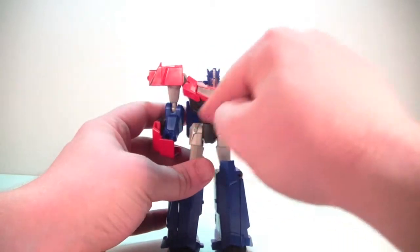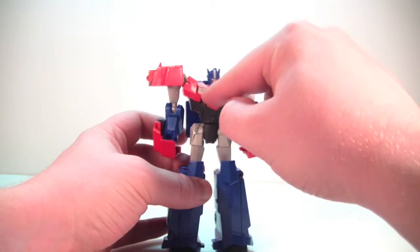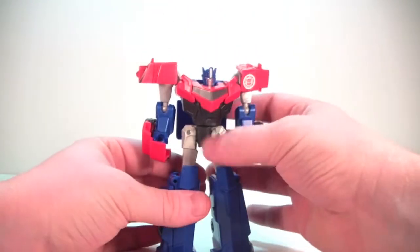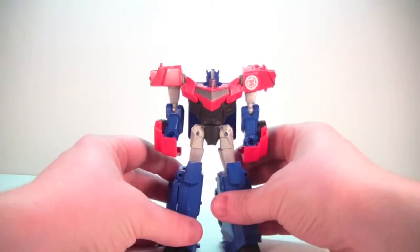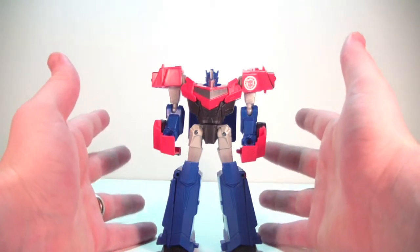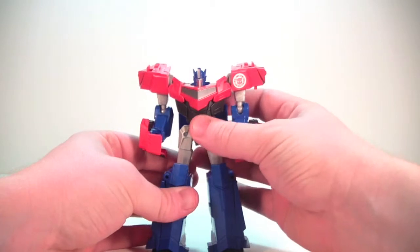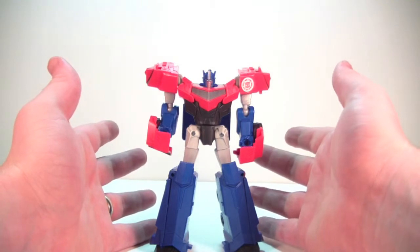The red looks nice — nice shades of red in his shoulders and chest. The fake windshield chest looks nicely painted. The arms are blue as they normally are with Optimus, legs are blue as usual, the feet are black, and there's some black detailing in the gray legs. I like the design of this Optimus, I just really wish he was a bigger size — a Voyager. I think they could have done something really cool with this design, much like they did with the Transformers Prime first edition version. Maybe we'll get lucky down the line, but it doesn't seem like we're going to.